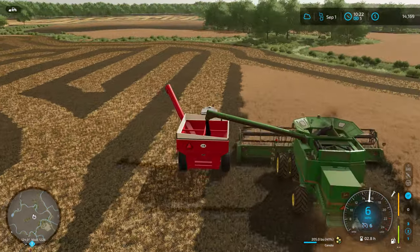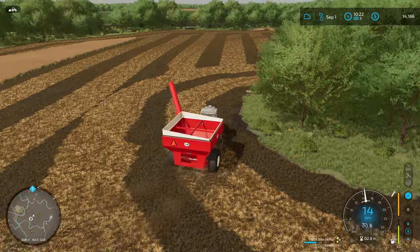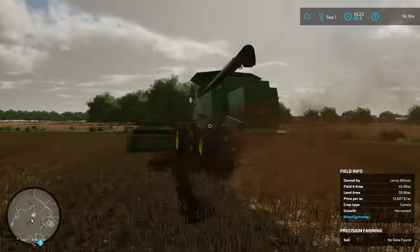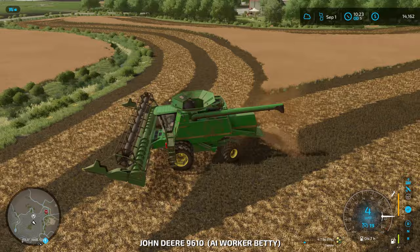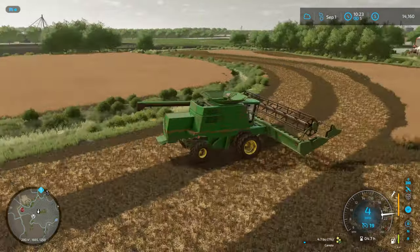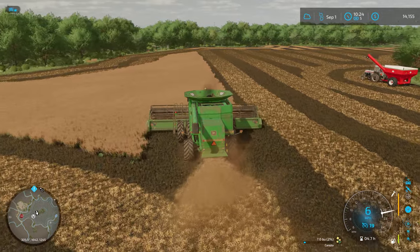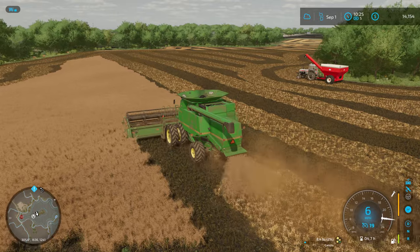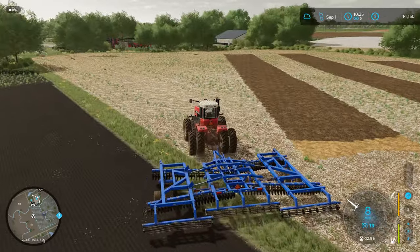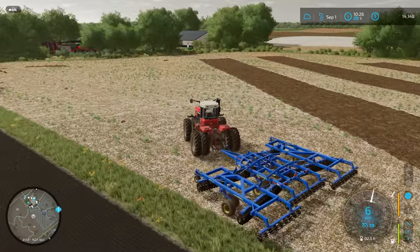Looks like we have emptied the combine — good deal. We're gonna just leave the grain cart over here by the island; it'll be out of the way. We hop into the combine and we've just got some really short rows to do here — hardly anything left — and then we'll jump over and take the last part of this field. However, I think we're gonna save that for next episode where we will be wrapping up this contract, wrapping up our tillage, and hopefully investing in some new property for the farm. If you've enjoyed today's episode, drop a like — it helps me out immensely. That's all for today. Kedrick out.